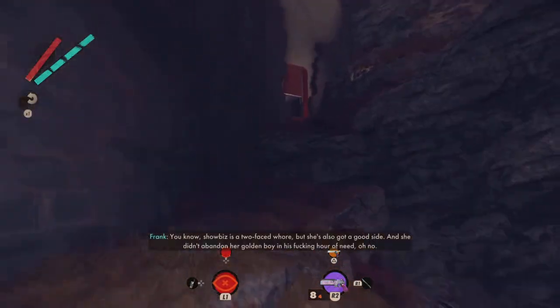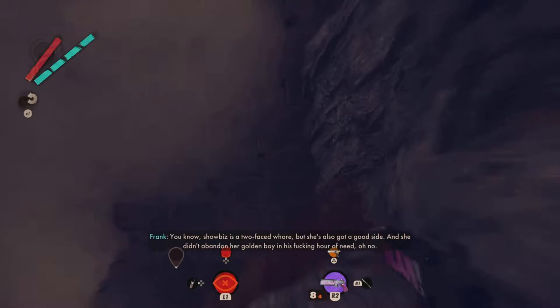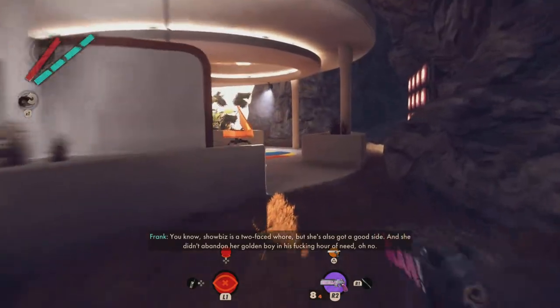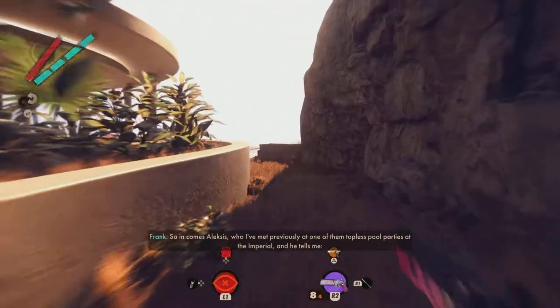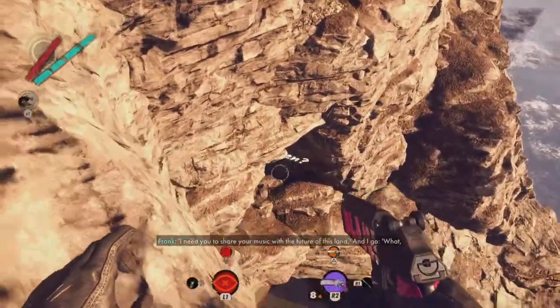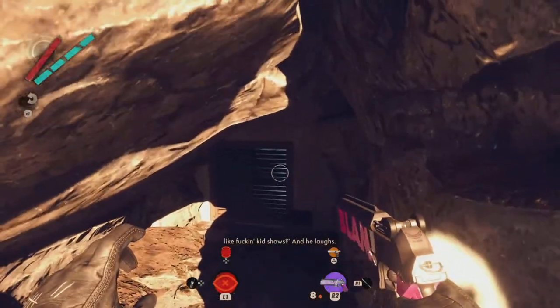To get inside without a class pass, come over to the right, climb the rocks, and climb onto the roof. I've already cleared the enemies from this area, so be careful — there are a few enemies around here. Come down the broken side and you'll see some words on the rocks. Drop down right next to those and hug the wall.